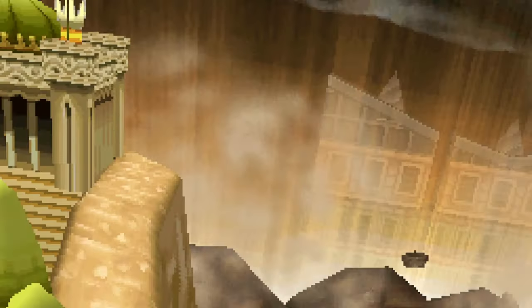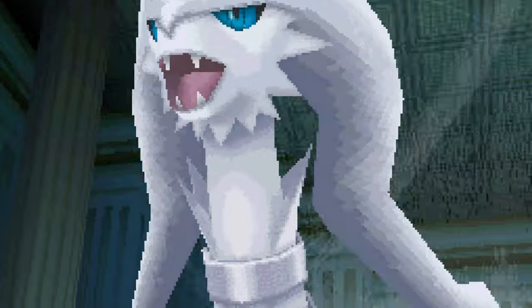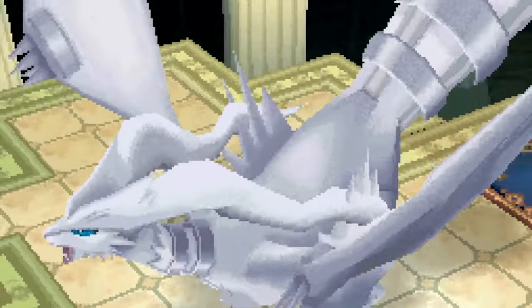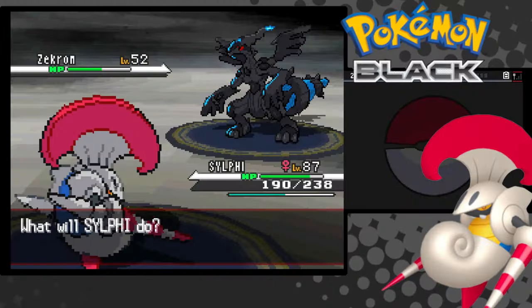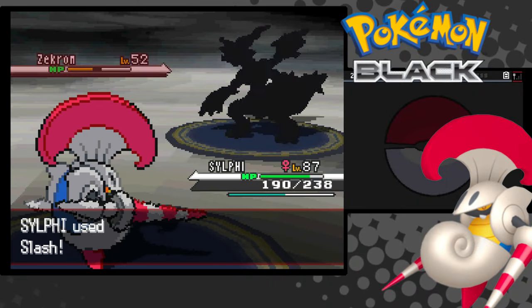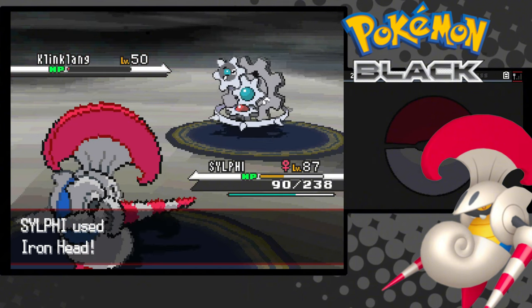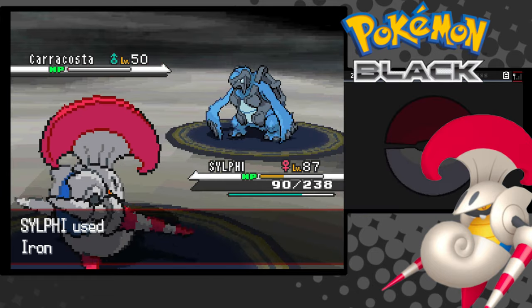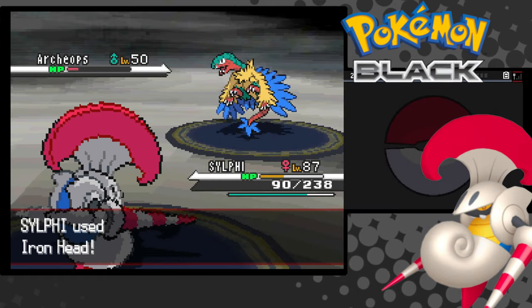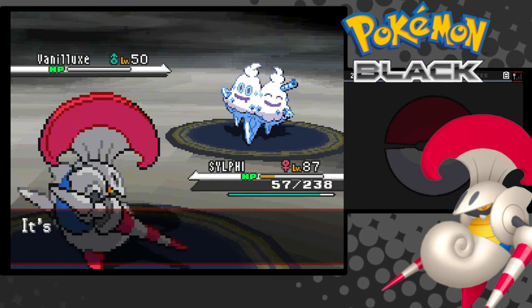The ground erupts into the massive castle, and I have to catch Reshiram — he's required for the fight but he doesn't get to fight. This is the only time I'll use items in battle because I don't have any other option. Time to fight N. Zekrom goes down without too much trouble. Klinklang does massive damage, but reveals itself to be Zoroark after getting one-tapped. Carracosta goes down without much trouble. Archeops is a one-tap. The real Klinklang is a two-hit. And Vanilluxe is a one-tap.